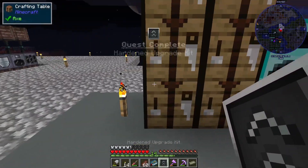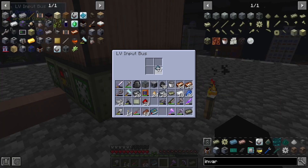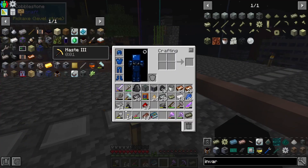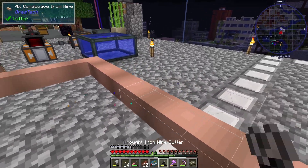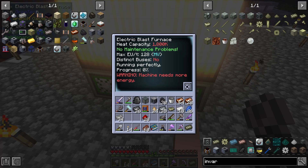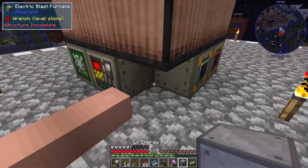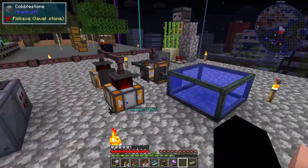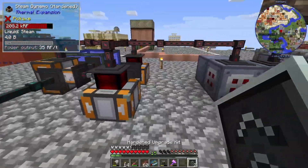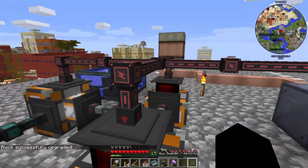I can only make one hardened upgrade kit at the moment, but there it is. Let's apply it, connect the wires back up, and try again. It still needs more energy, so let me go upgrade all the rest. There are all our hardened upgrade kits — let's put them on dynamos one and two. Now all our dynamos are upgraded.